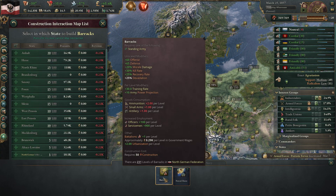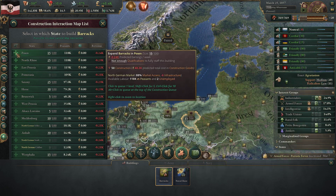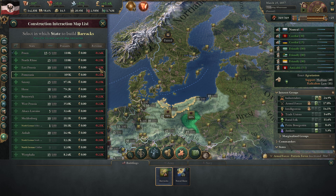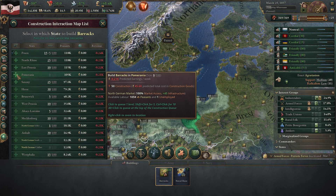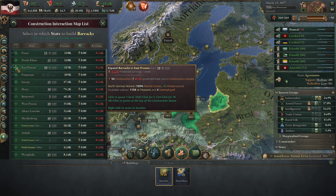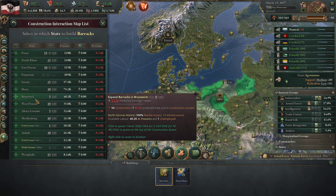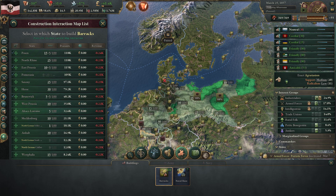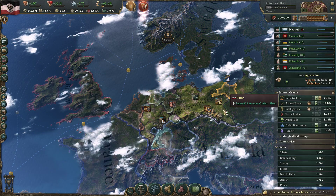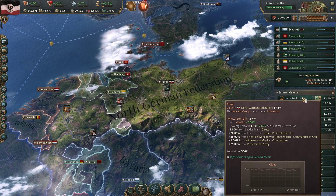It might make sense to actually be building up some barracks now. Where do we have people available? In Posen - sure, let's build up some people in Poland. Pomerania? We're not really using people there. East Prussia? Yeah, why not. Hesse? Not sure. Brunswick? We have a couple of people there. Let's build that up - if we were to get over 20% military population, that would be brilliant.